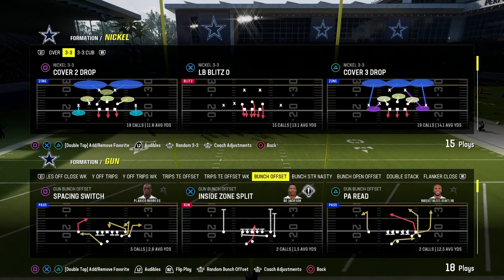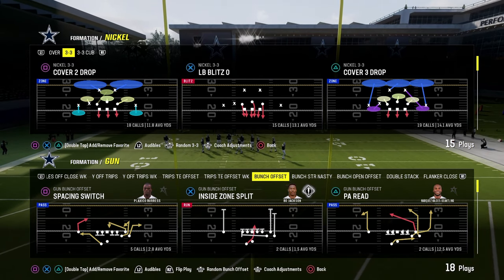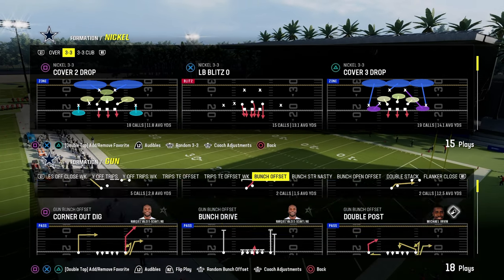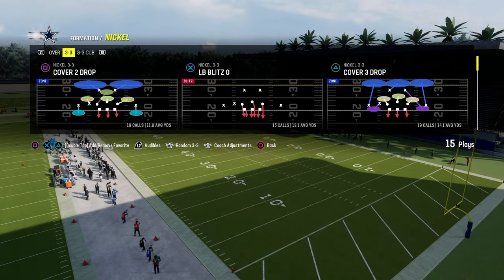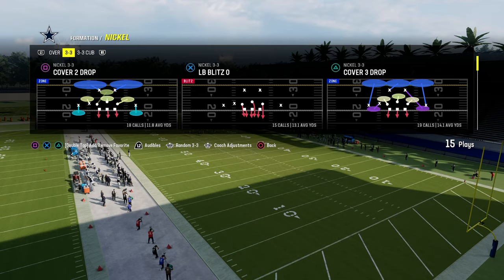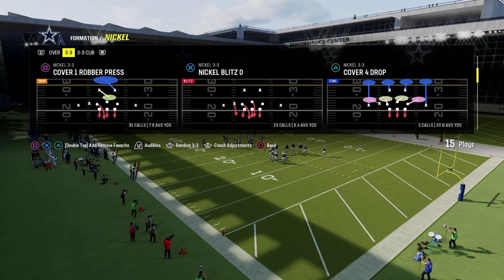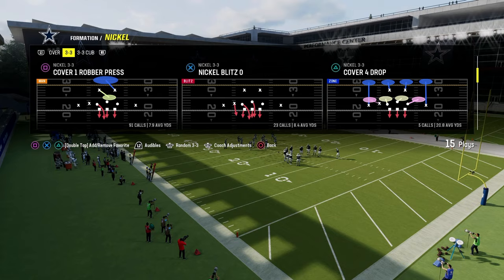We're going to be exploring an oldie but a goodie — a really good blitz out of Nickel 3-3, something fun to explore from time to time. We're going to be taking a look at this little blitz setup, kind of building a blitz from scratch. How do you build a good blitz from scratch? We're going to be exploring that in this.